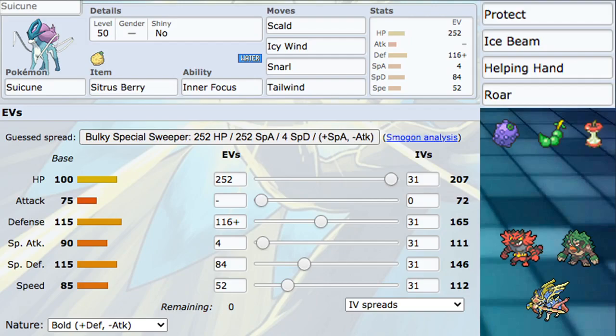The speed and special attack I didn't go that hard into, but we'll talk about the spread more in depth. Let's talk about the item and ability. The item we went for is Citrus Berry and the ability is Inner Focus. We're not going to be switching Inner Focus, but the item you can definitely change — this is a very customizable Pokemon.